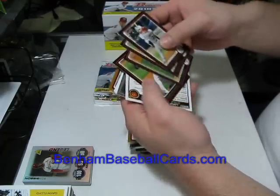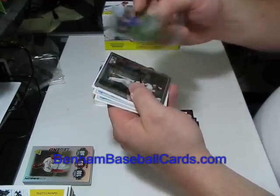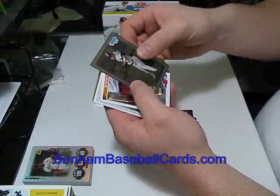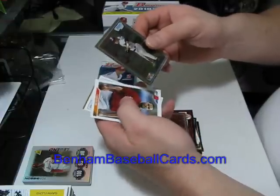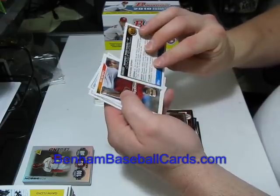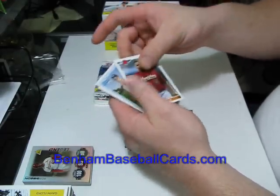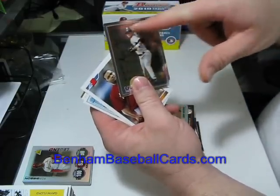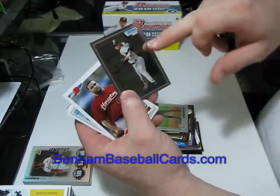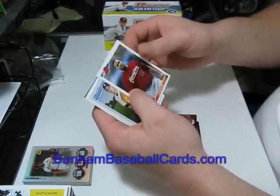Pack four: Miguel Montero, Kyle Blanks, Cole Hamels, and Daisuke Matsuzaka are the regular cards. We got a Logan Watkins Bowman first chrome card. Then we got a Team USA Manny Machado — USA 18, not just a Team USA card — and it is also a Bowman first chrome. It has an orange-bronze type border up top and blue down here. The other Team USA card has a different color border; that's how they differentiate.